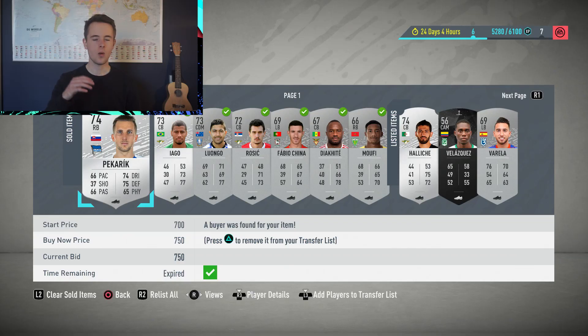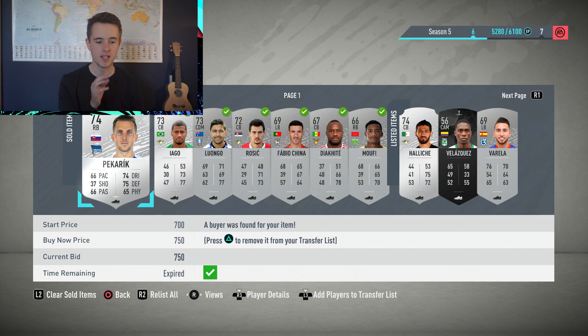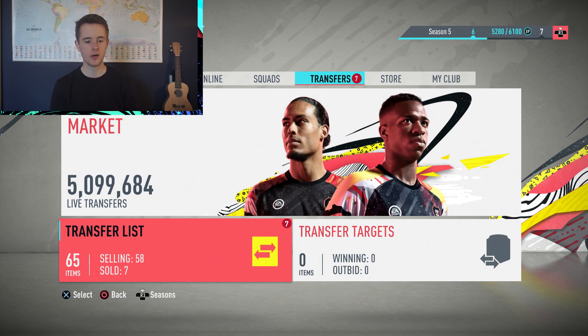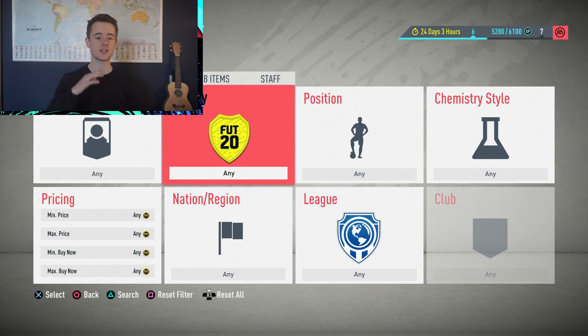Let's jump right into today's video and start with some proof. Here we have a few silver cards selling for around 750, 650, 1000, and 900 coins. This silver method is fantastic — I started streaming today at around 120,000 coins and still have 58 cards listed that I can sell for about 700 coins each, meaning when everything sells I'll be at around 160,000 coins — that's 40,000 coins made in an hour. This method was actually suggested by a viewer, which is just crazy.